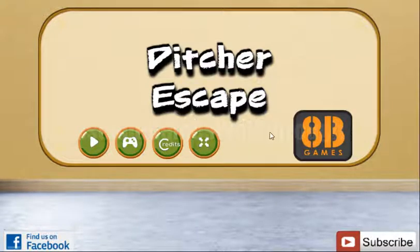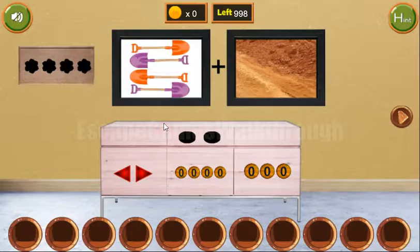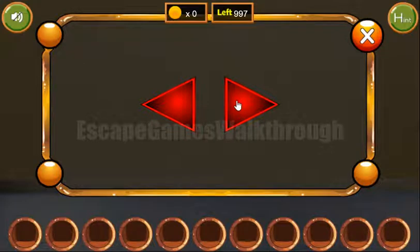We are playing Ditch or Escape by HP Games. Let's start. Here we can see four shovels and they look to the right, left, left, and right. So it is to use on these arrows: right, left, left, right.